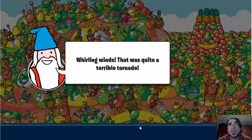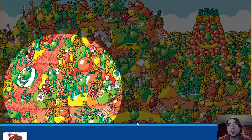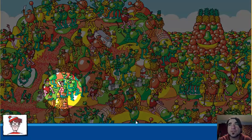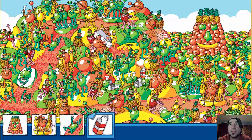Whirling winds, that was quite a terrible tornado. Hurry Explorer, it's up to you to find Wally. Why'd you show me where he is? I knew you could find me! Well, if you didn't point it out, it might be harder.